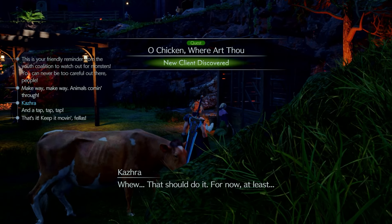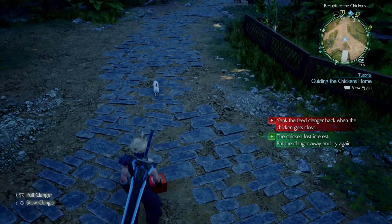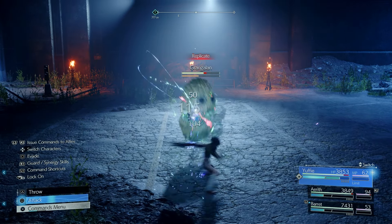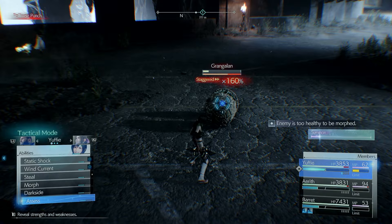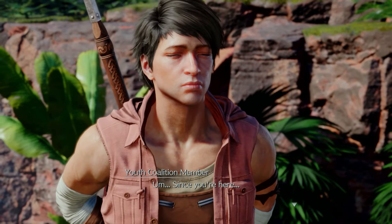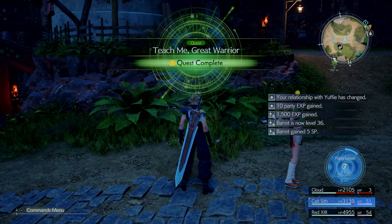One of the most annoying quests is called Oh Chicken, Where Art Thou? — you have to bait a chicken back into a farm, and the distance gets further and further. The reward is a Lucky Amulet giving +10 luck, which increases your chances of landing a critical hit, improves your steal success rate, and increases the Morph success rate. Next is Teach Me Great Warrior, a quest where Yuffie helps an apprentice learn to fight. The reward is The Secret of the Ninja Volume 4 (10 SP for Yuffie) as well as an increased relationship with her.